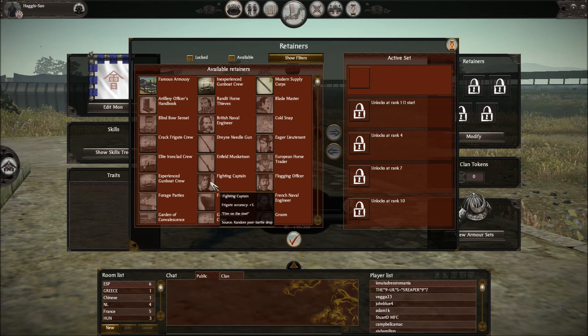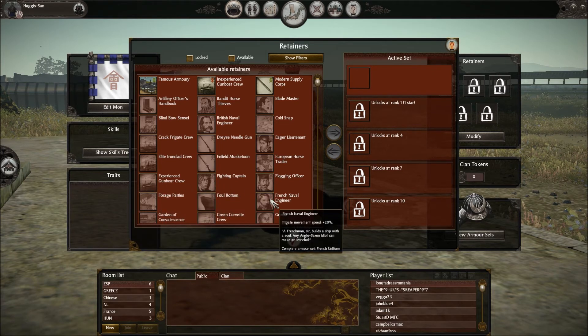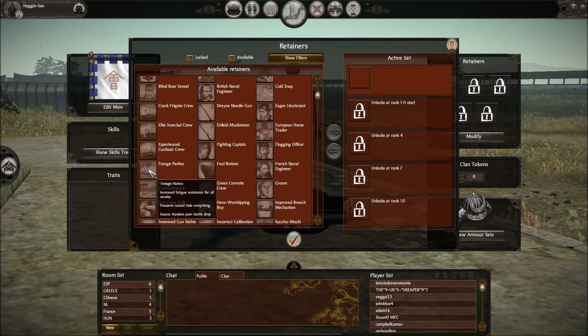Experienced Gunboat Crew: minus ten overheat engine ability and minus ten fast reload ability. French Naval Engineer: frigate movement speed plus twenty percent. Foul Bottom: enemy frigate movement speed minus twenty-five percent. Forage Parties: increased fatigue resistance for all cavalry — makes your horses not get tired as much.